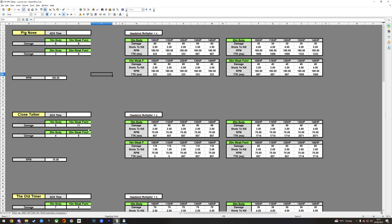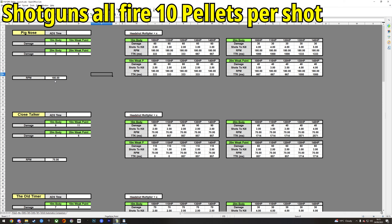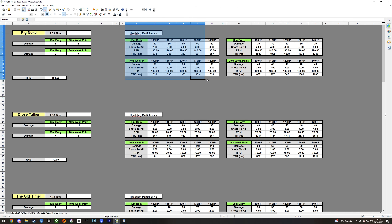Shotguns are very different — they're the only ones that fire multiple projectiles at the same time. Every single shotgun currently fires 10 projectiles when shot. Each pellet does, for example, 6 damage to the body at 10 meters, or 8 damage to the head at 10 meters. So I've got two categories: all 10 pellets landing on the body, and then the weak point scenario to figure out the HP values.